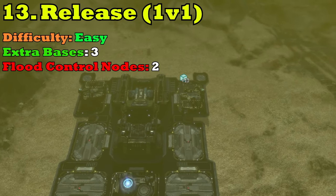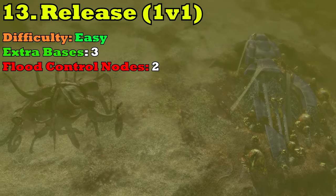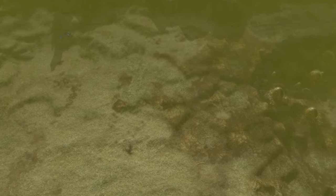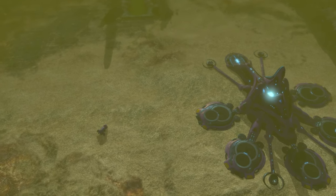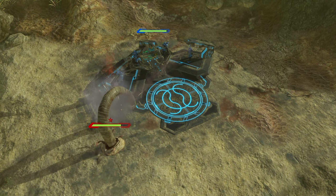At number 13, we're going back to 1v1 maps — this is Release. Release is like vanilla ice cream with no toppings: it's great, you enjoy it, but it's fairly simple and just gets the job done. Release is purely about skill — there are really no advantage resource hooks or reactors anybody can take, so it comes down to who's just the better player with better micro. This map is unique in that there are two flood release nodes where you can take control with an infantry and release swarms of flood AI on your opponent's main base.